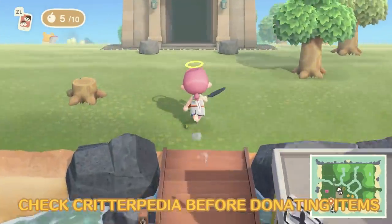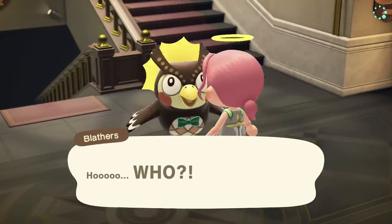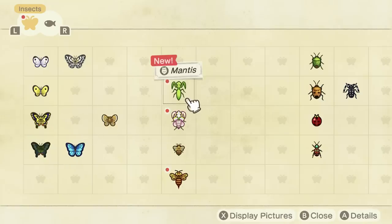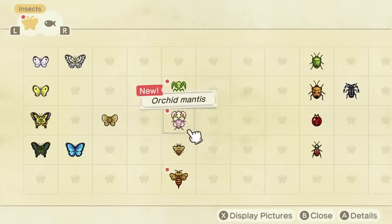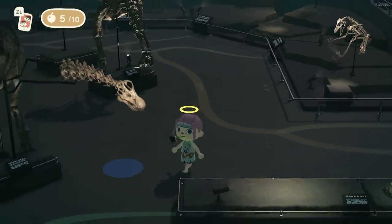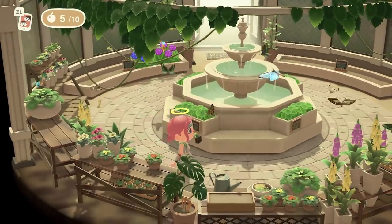By now you've probably donated a heap of bugs, fish, and fossils to Blathers in his museum. Keeping track of all those donations is tricky, but helpfully Critterpedia does the work for you. Hover over items in your Critterpedia and if they have an owl icon next to them, it means you've already donated them, meaning you can keep or sell any more you find. Don't forget to visit your specimens in the museum either — it's a simply beautiful place to pass a couple of idle minutes, and seeing your donations frolic in leaves or water is simply delightful.